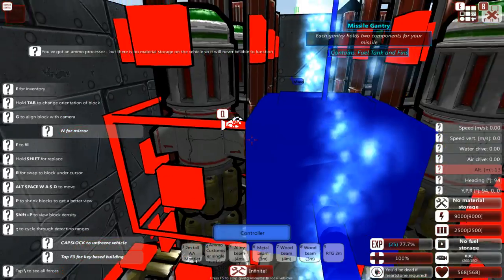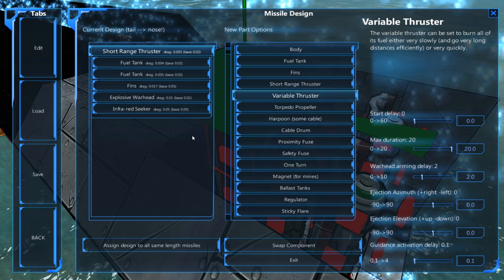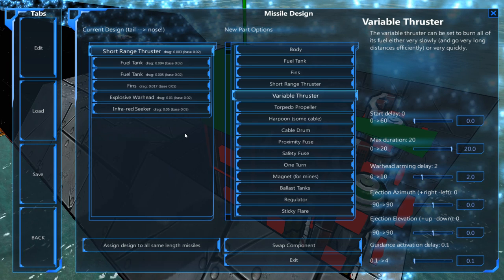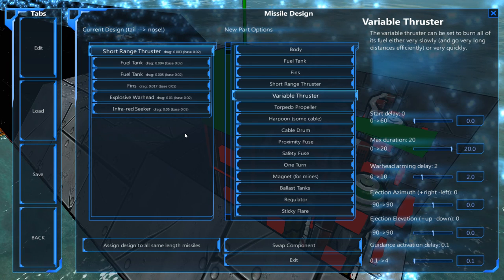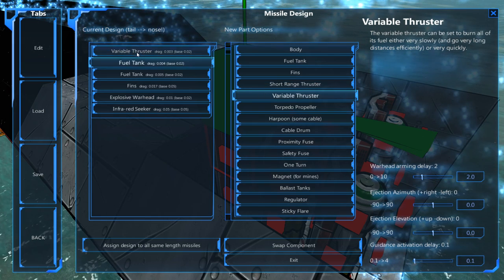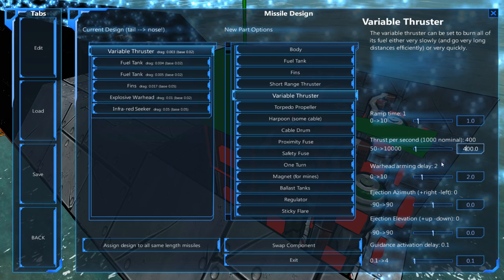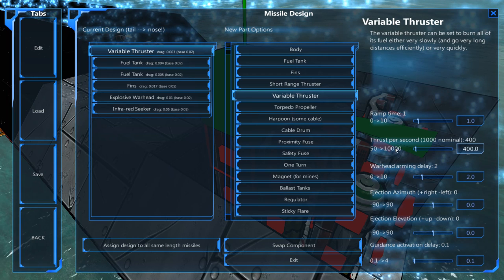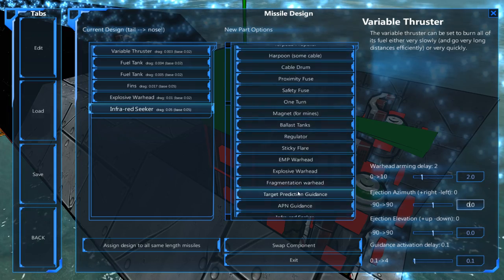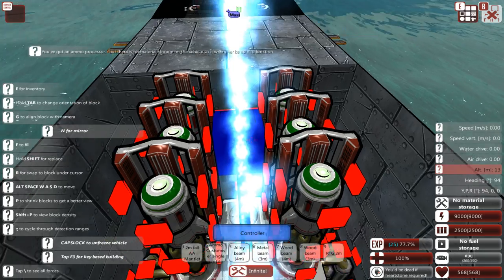Let's add a missile controller. And then for the missiles themselves, I set them up to only hit slow, small targets — or slow, not very maneuverable targets. I'm going to go with a variable thruster, because I don't need the speed of a short-range thruster, especially if I'm bombarding targets ashore. I'm going to set this to 400, so the thrust per second is only very low. Two fuel tanks, one fins, one explosive warhead, and one active radar seeker — and that can be enough, you don't need much more.